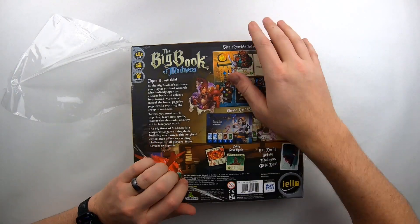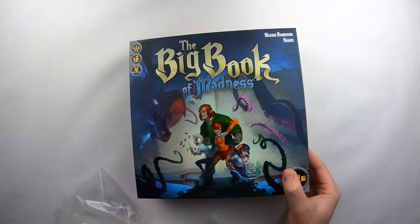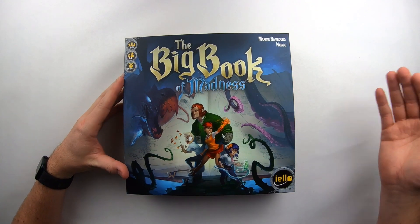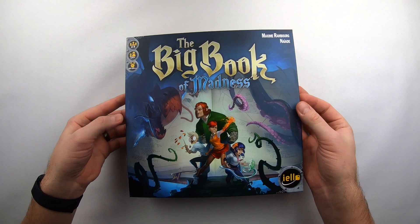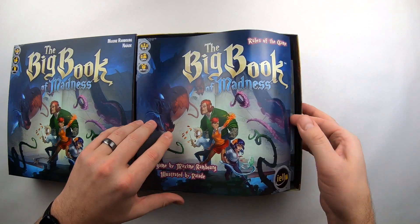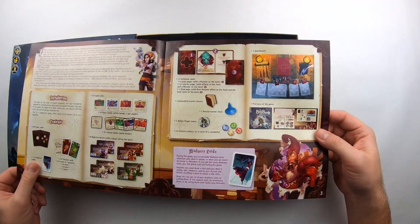Ultimately, you are a student wizard — a bunch of student wizards. It's a cooperative game. You've opened up this ancient book and it's released all these monsters. Now you've got to go back page by page and reseal these monsters back into the book. That way you can save the world, even though it was your own foolishness that unleashed these monsters. It is a cooperative, deck-building mechanic game.